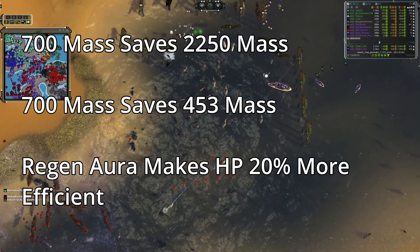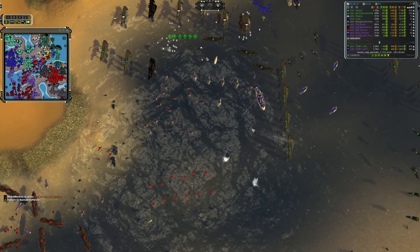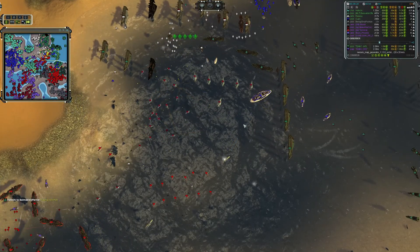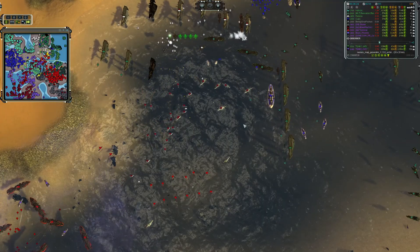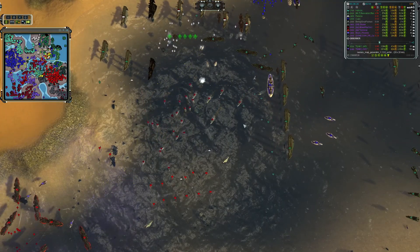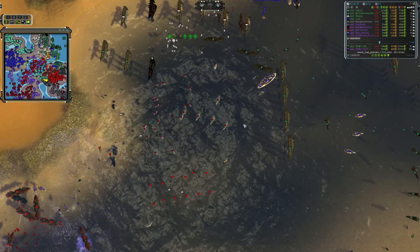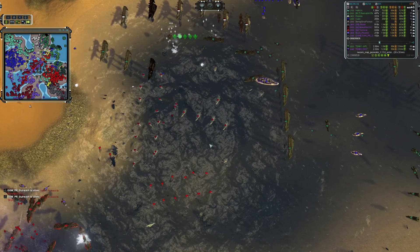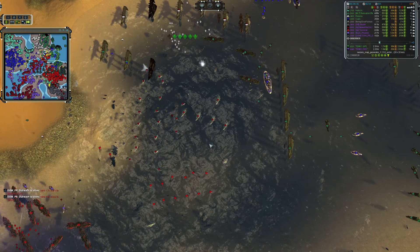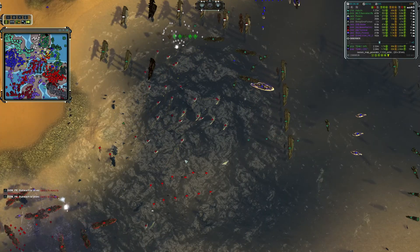All that has been done with the basic regen field. Now, if we upgrade to the advanced regen field — which is what we saw in that cast — that's going to change the numbers. Upgrading to the advanced regen upgrade gives us a destroyer that survives a one-on-one engagement with another destroyer with 3,472 HP remaining. All of the calculations we ran previously still apply.